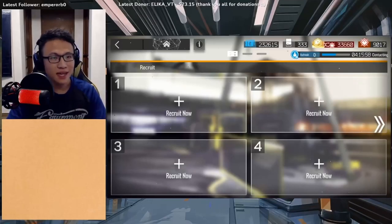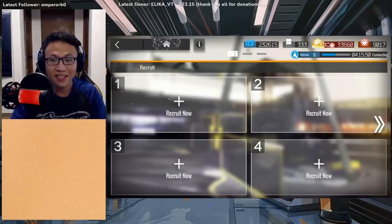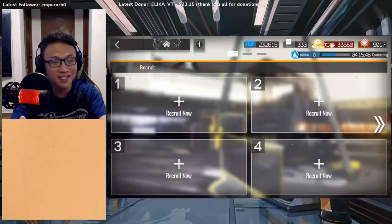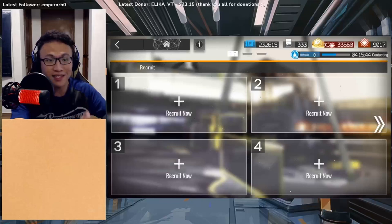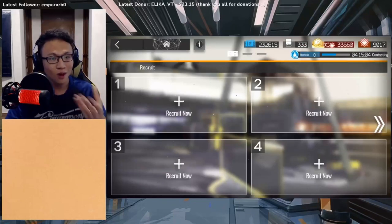A lot of times in my Twitch streams, I get asked quite a bit about how I'm doing recruitment — why am I setting 7 hours 40 minutes instead of 9 hours, what's the point of having that many recruitment permits, like how do I have 300 recruitment permits when people are running low at zero? I'm going to talk all about recruitment in today's video and share how I do my own recruitment on a daily basis.